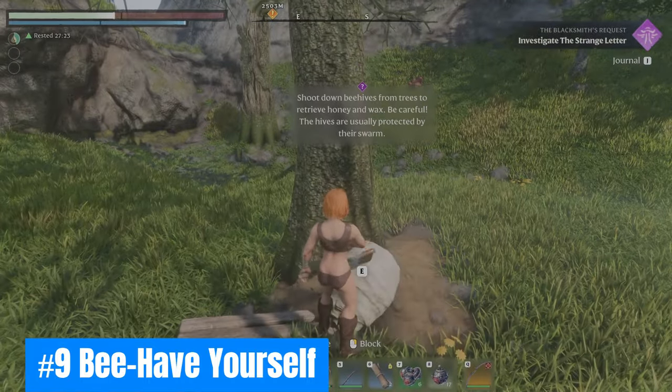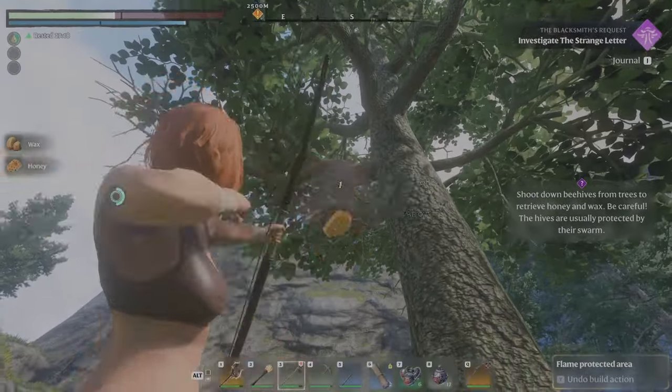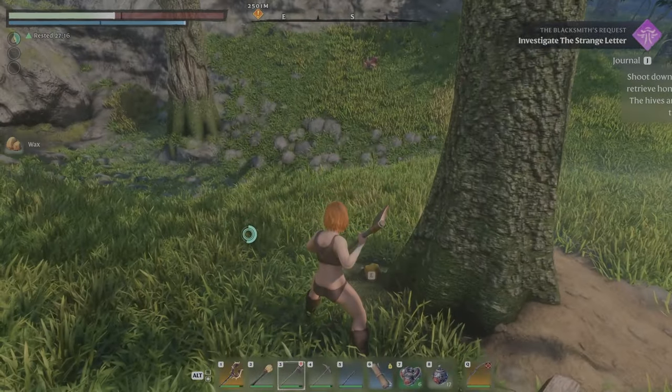Number nine: Behave yourself. Can't reach a beehive? Shoot it down with an arrow, or just chop a tree down to harvest it.